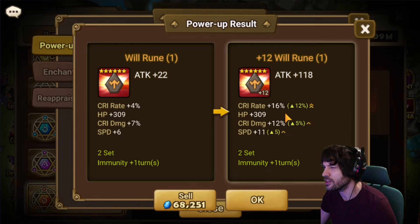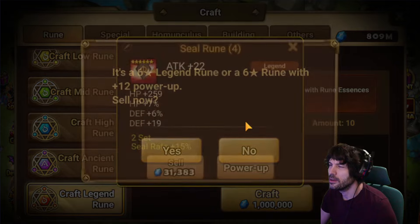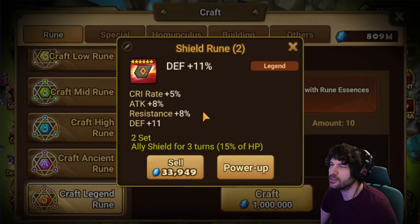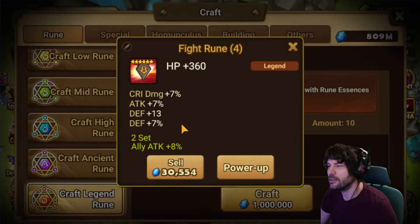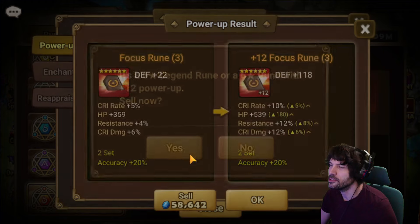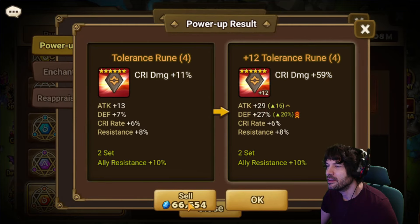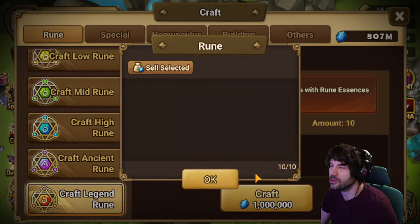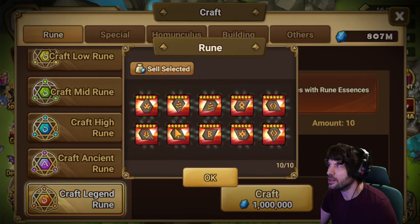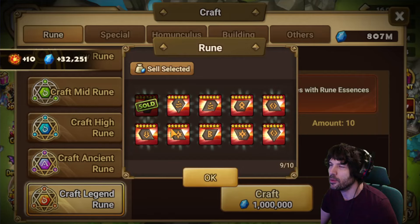Crit rate, crit damage, and speed — let's see. I'm going to keep this just to look at because I can put attack percent here and it actually becomes kind of a good DPS rune in a few situations. Flat attack slot four, no speed — don't even roll it. Defense, not a re-app target, don't care. Fight set, flat and no speed, don't care. Crit rate, crit damage on slot three — check for a quad crit damage, didn't happen, immediate sell. Tolerance rune with crit damage and crit rate just to see if it wilds out — it did not.